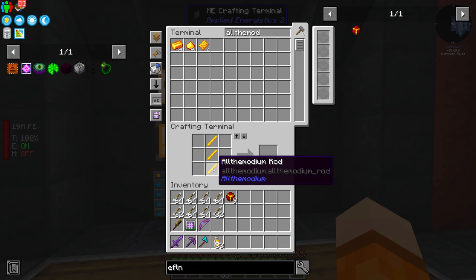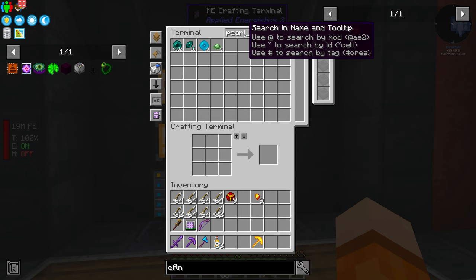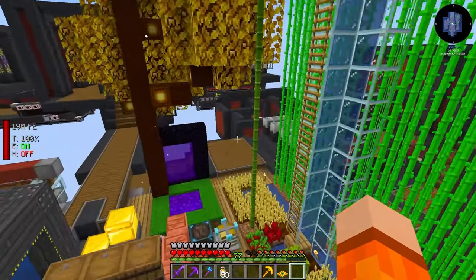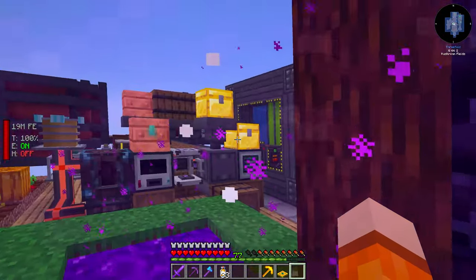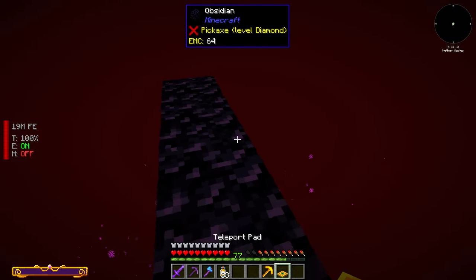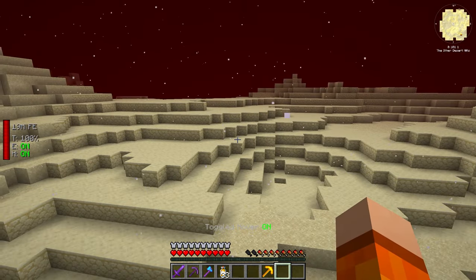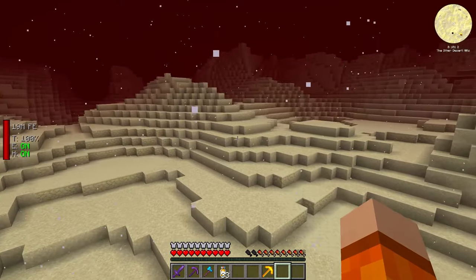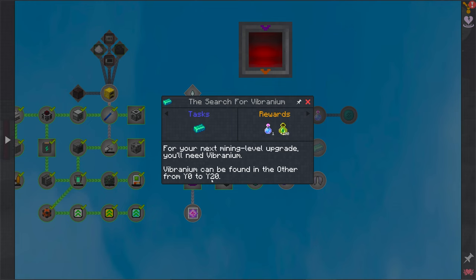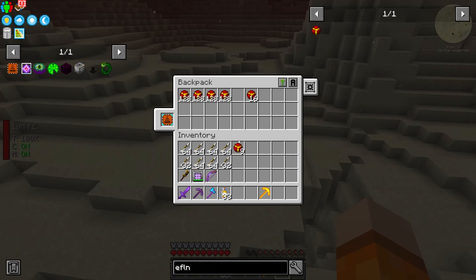We need an aldamodium pickaxe, which is actually indestructible — pretty cool. We also need to craft the teleporter for The Other dimension, which is just made with some nuggets. The questbook says this place is quite dangerous. We have to place the portal in the nether. The Other dimension was not what I was expecting — it's my first Aldumod's pack. Vibranium can be found in The Other from Y0 to Y20, and we're currently at Y101, so we need to go quite low.